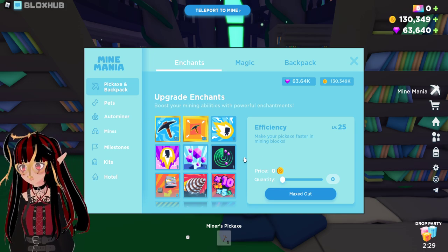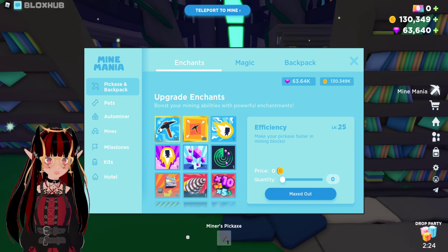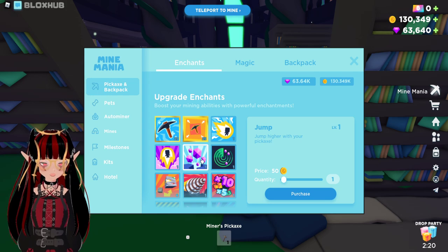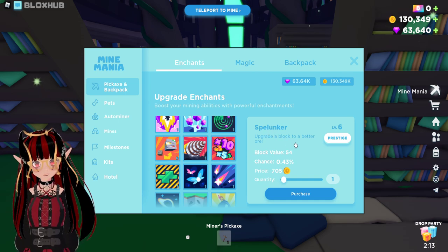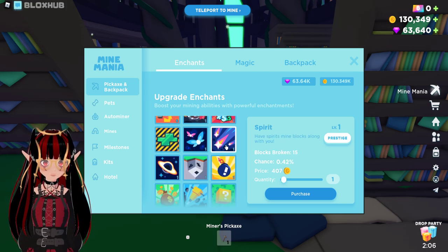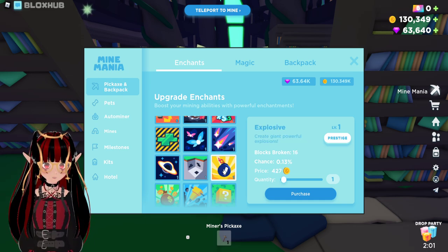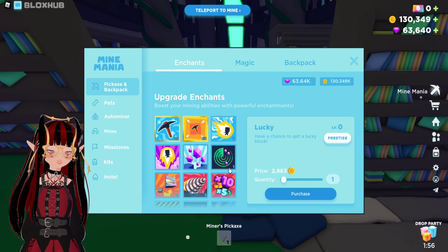You can upgrade your pickaxes and backpacks with a chance! Let's see what the chances are: Efficiency, Rage, Speed, Jump, Greed, Summersight, Spelunker, Dwell, Multiplier, Fineminer, Spirit, Starstruck, Blackhole, Cubed, Explosive, Profit, Jackhammer, Unlucky!